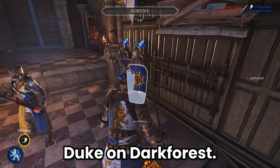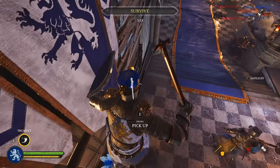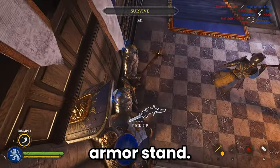Here's an easy way to win as Duke on Dark Forest. You first want to get a shield and a one-handed weapon and just jump on top of the armor stand. And you're done.